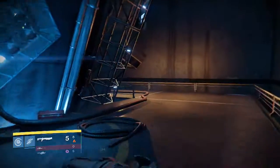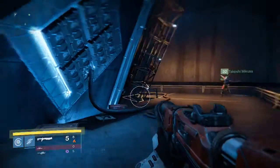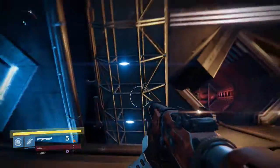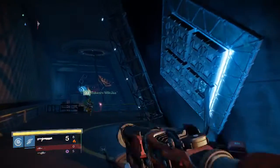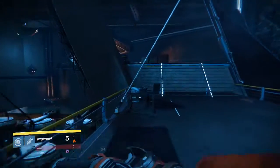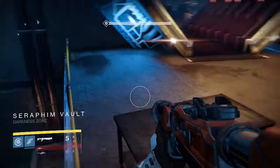You'd start off in the room with the computers and all that, then come through this area and go to whatever area is next for us to go to. There's also a random square that doesn't have the little wings on it, which is pretty curious.